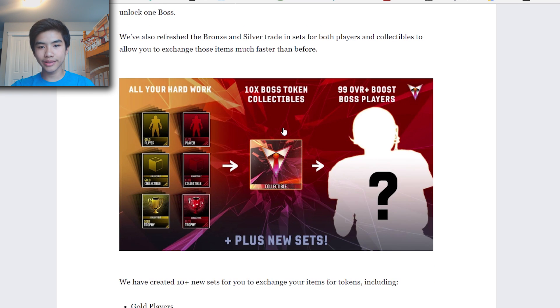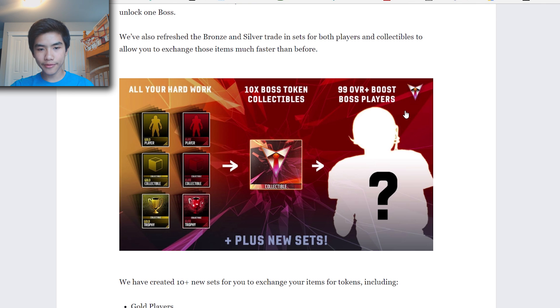There's a little chart showing gold players, gold collectibles, trophies, and elites — 10 of these and you get the 99 overall. They've created over 10 new sets for you to exchange items for tokens, including gold players, gold collectibles, elite players, elite collectibles, and a domination plus elite collectible exchange — which is hype because I kept my domination collectibles. I have well over 40 dupes and I was about to quick-sell them, but I'm glad I didn't.